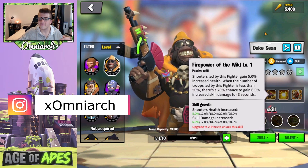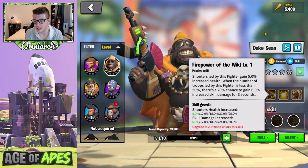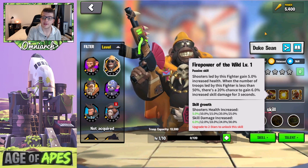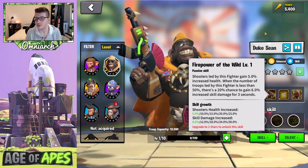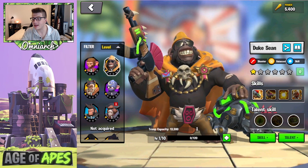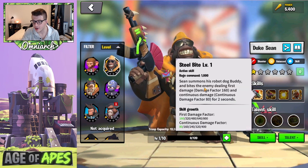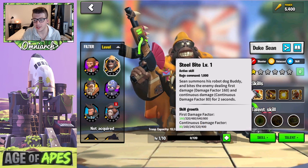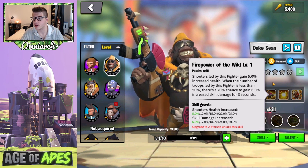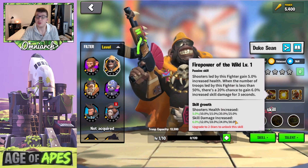His second skill is called Firepower of the Wild. Shooters led by this fighter gain 25% increased health. When the number of troops led by this fighter is less than 50%, there's a 20% chance to gain 30% increased skill damage for the next three seconds. That's really powerful. It does happen under that 50% mark, which is typically the danger zone, but it's a nice buff if you get caught in the open field.